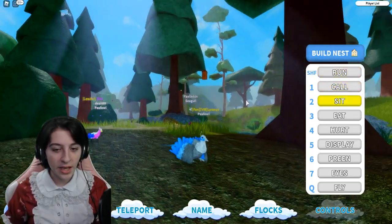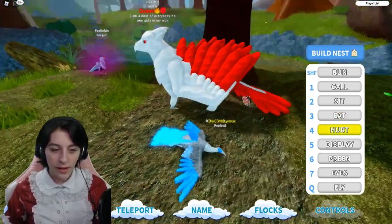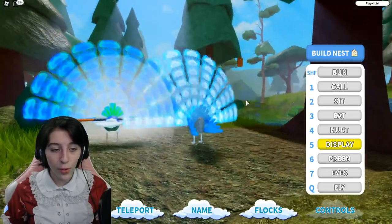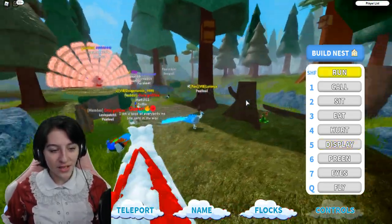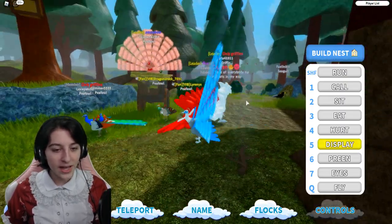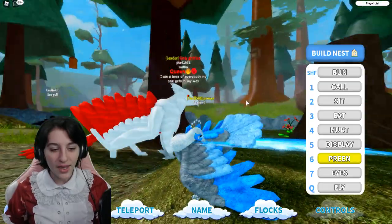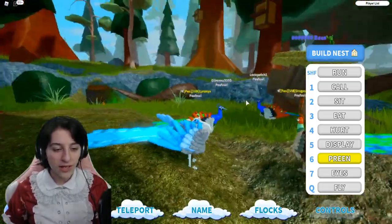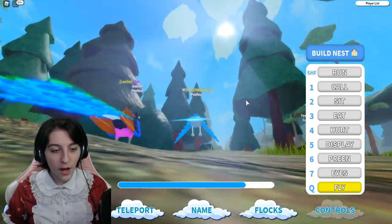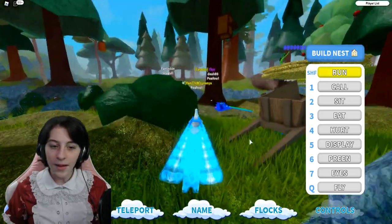We got the call, we got the sit, we got the eating — kind of a peck-it-off-the-ground type eating. We got hurt, kind of laid out on the ground like maybe someone stepped on me. We got the display — oh my goodness, this display is insane, look at the way it goes up and down, it's so pretty! Then we got the preening, which is a really fancy way of the bird cleaning itself. We got the eyes blinking, and then we can fly — again, not for that long so we're just gonna crash.